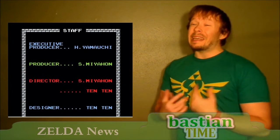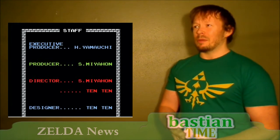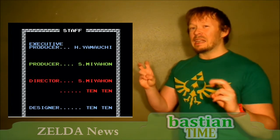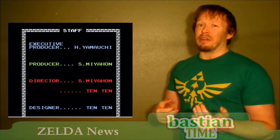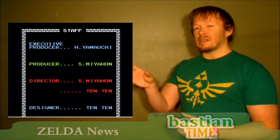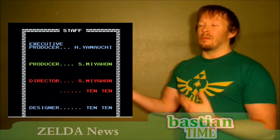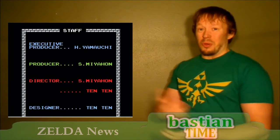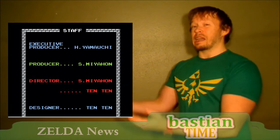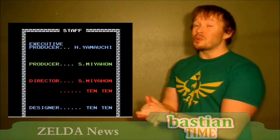Next up is a pretty unusual bit of Zelda trivia. If you play the original Legend of Zelda, you might notice that Mr. Miyamoto's name appears very differently — it appears as 'Miahon.' A lot of people think that's a nickname for him, but it was actually an accident, a mistranslation. 'Mia' and 'moto' are two different kanjis, and the second kanji can be pronounced as either 'han' or 'moto.' So it got romanized as 'han' instead of 'moto.' A group of fans have latched onto it as a nickname, but it's not an accurate translation.